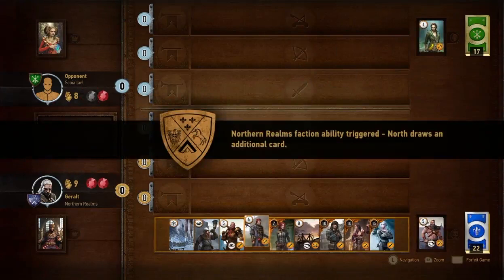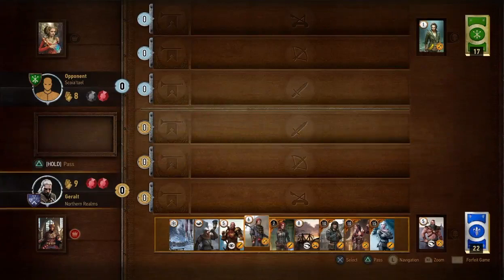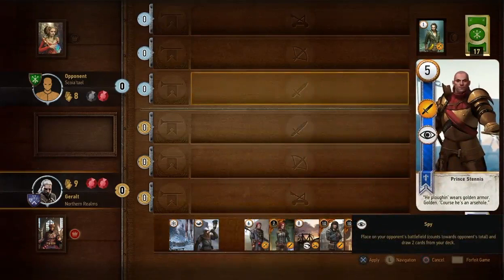Because I won the round, my Northern Realm ability is giving me another new card — I think I just picked up a Cirilla card, a hero card of 15, which is very welcome. I'm going to use my spy card now. This will go to my opponent's side of the board, giving them five points, but in return I will get two extra cards. Let's see what I get.